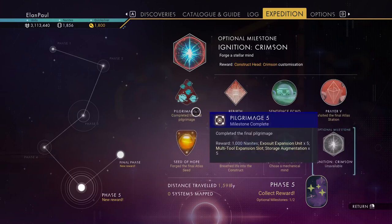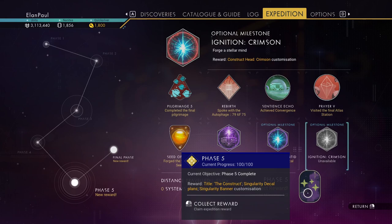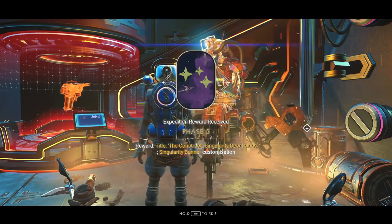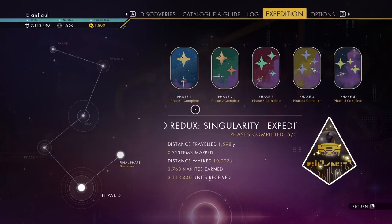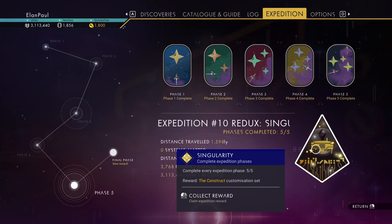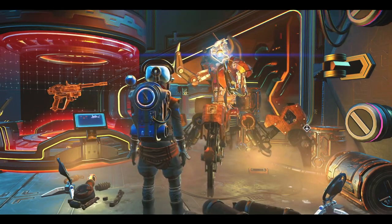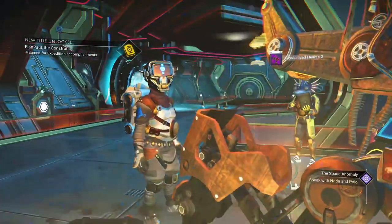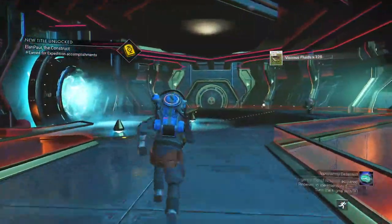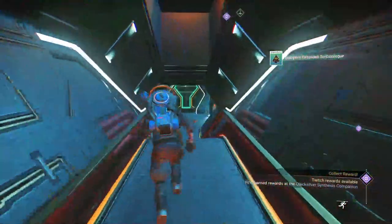Phase five is now complete. You get the title of the Construct, the Singularity decal and banner customization. And then finally the full reward right here - you get the Construct Customization Set. We're going to find out what that is in just a second. It's going to ask us to go to a new save - go ahead and accept it. Alright, so this is all done - we have completed the entire expedition.